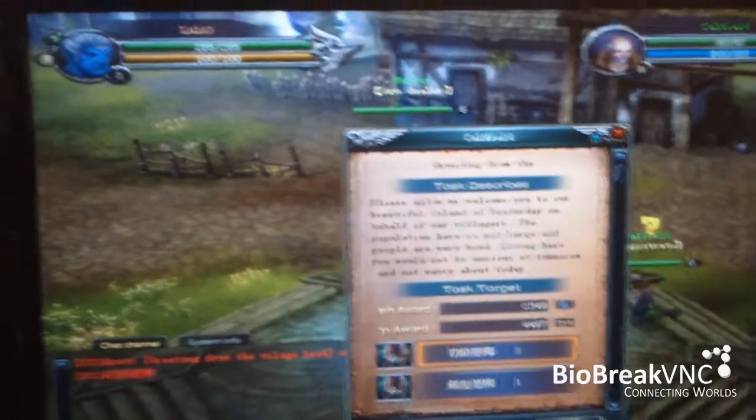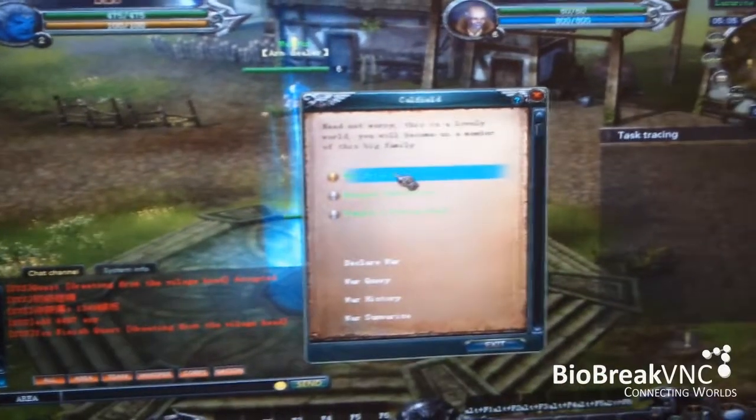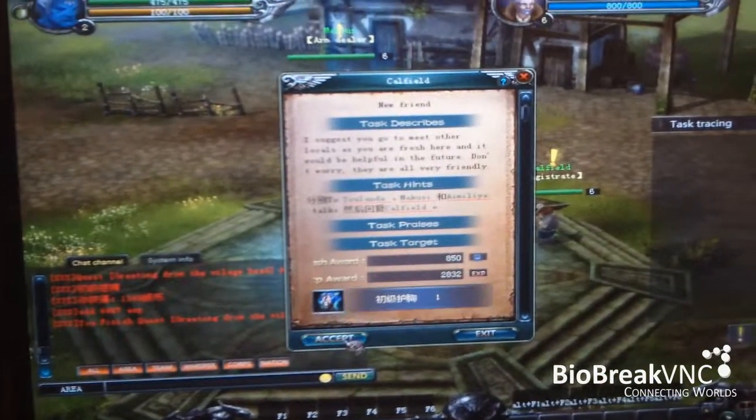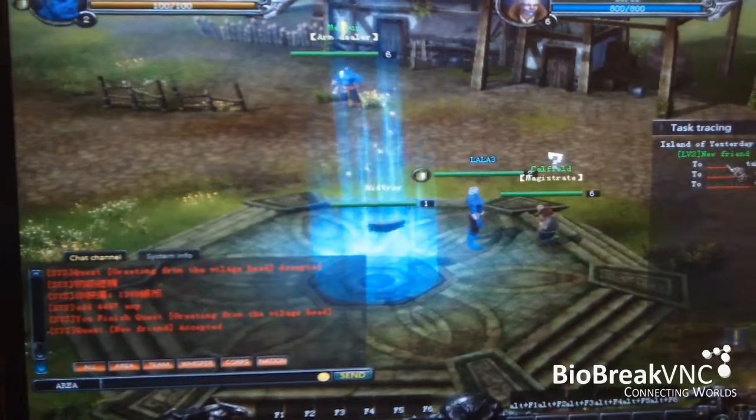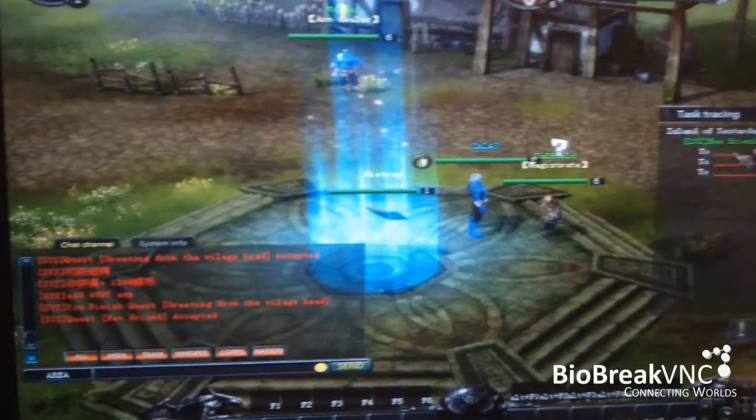So even for the Chinese version, even if you don't understand the language, you can use the auto guide system — the quest auto guide system — to complete the quests.